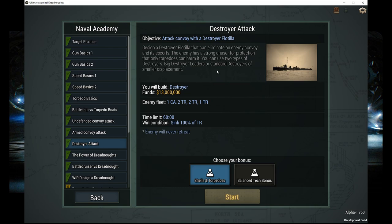I told you I'd keep that quick. Mission complete. Next, the one we're looking at is destroyer attack — design a destroyer flotilla that can eliminate an enemy convoy and its escorts of a heavy cruiser. Enemy has a strong cruiser for protection and only torpedoes can harm it. You can use two types of destroyers: big destroyer leaders or standard destroyers of smaller displacement, with 13 million and a 60 minute time limit. But that'll be for next time. I hope you enjoyed it, thank you for staying till the end, please leave a comment, let me know what you think, and I will see you next time. Take care.